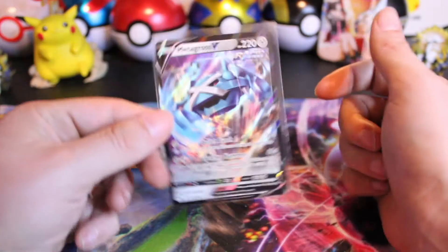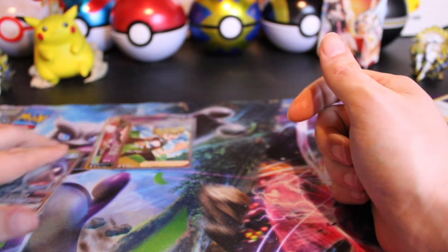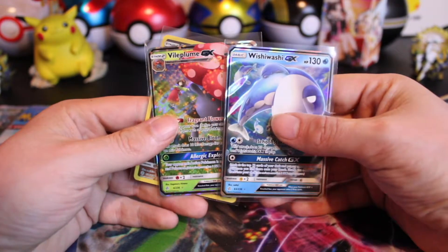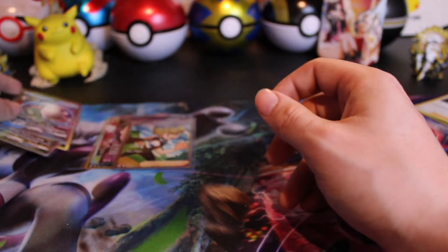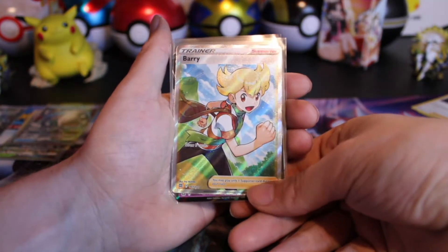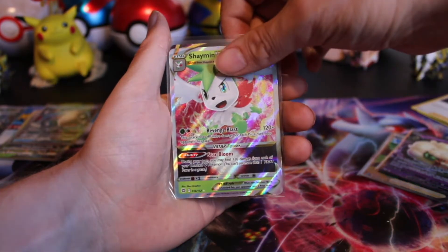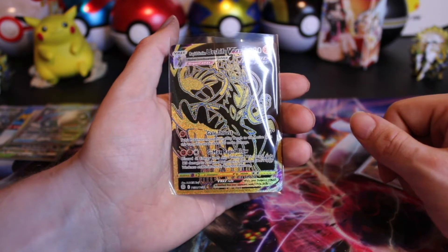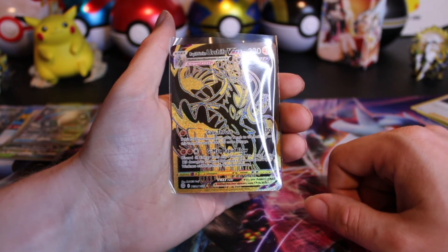So from Chilling Rain we managed to pull the Metagross V. From Battle Styles and Fusion Strike we pulled nothing. From Cosmic we have the Wishiwashi GX, the Vileplume GX, and the Weedle Character Card. And from Brilliant Stars, which may have won today though they did have more packs — we have the Barry Full Art, the Whimsicott V, the Shaman V-Star, and the Urshifu VMAX Rapid Strike. Let me know in the comments what your favorite card today was, and if you liked what you saw make sure to leave a like and subscribe. See you in the next one.